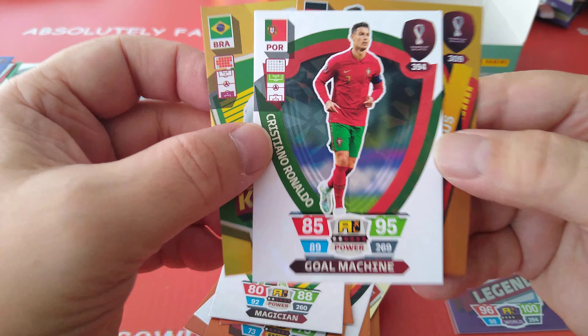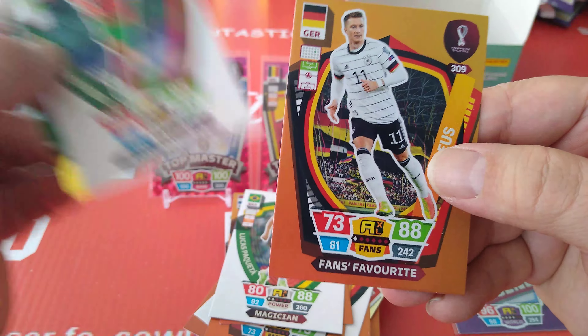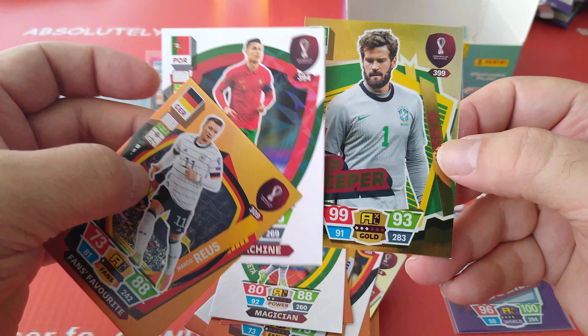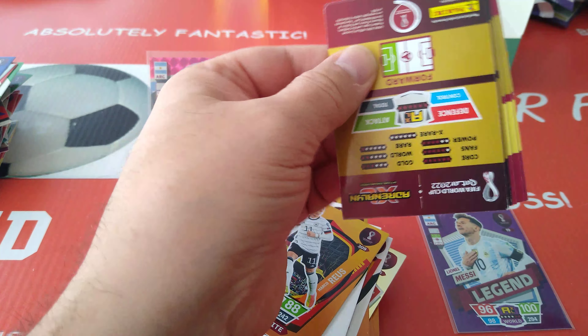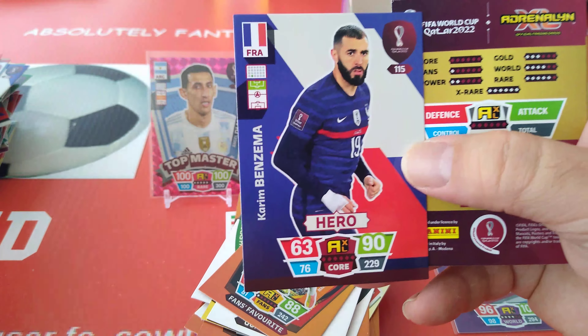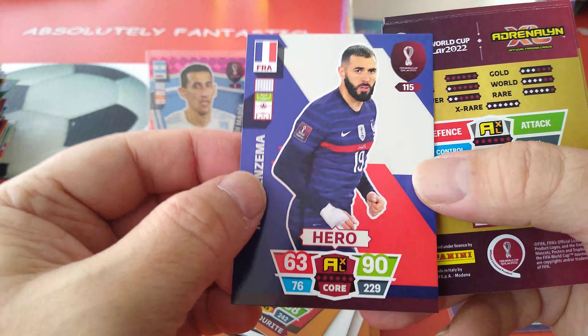Another Topkeeper. Ronaldo Goal Machine — 95, 85, 89, total 269. And a Marco Reus fans' favourite. This is a good packet — three fantastic players each in their own position. Two packets to go. Here's the penultimate one — Benzema: 63, 76, 90, total 229.